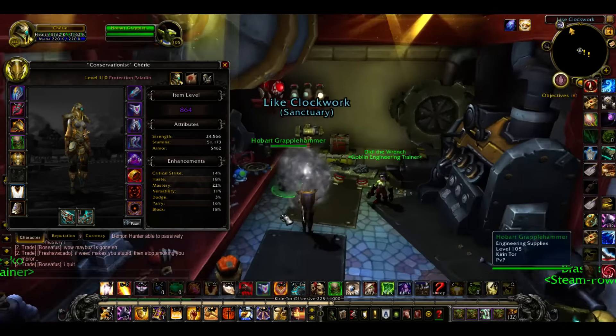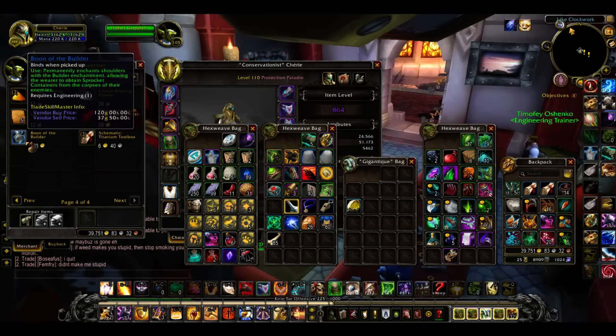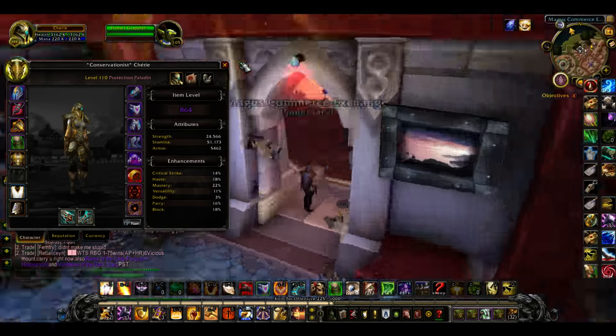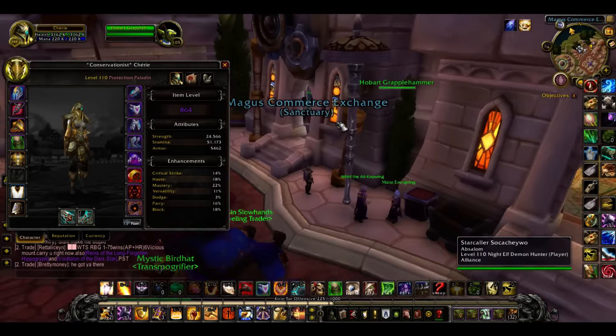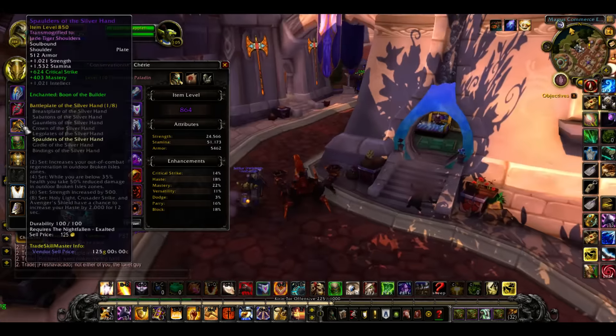Boon of the Builder is the engineering shoulder enchantment. It's right here. You get one for free once you complete all of the engineering quest chain — he'll be like, here's the Boon of the Builder, and you get a piece. So it gives you this shoulder enchantment.